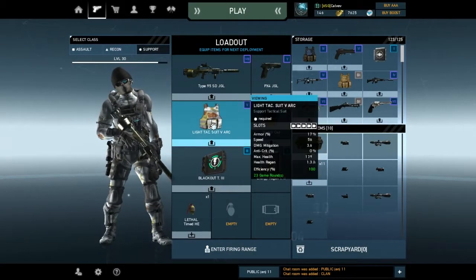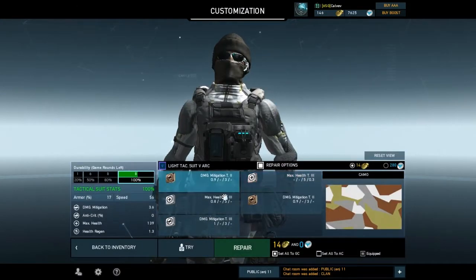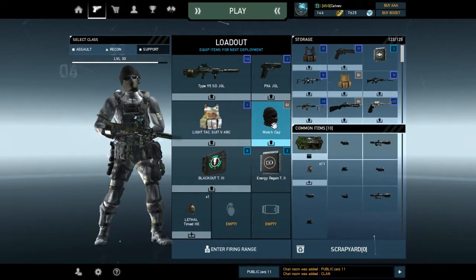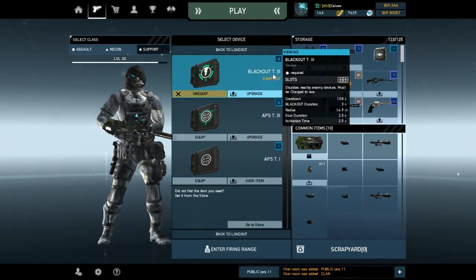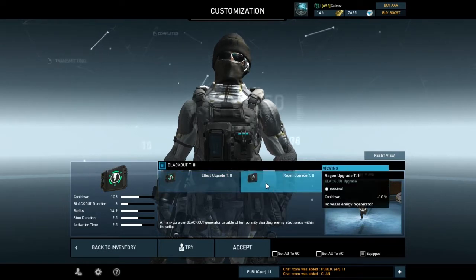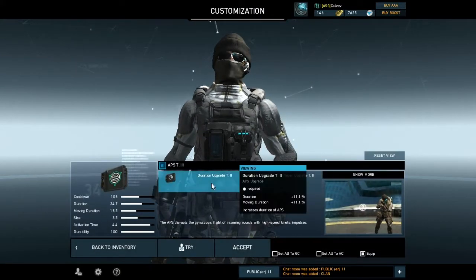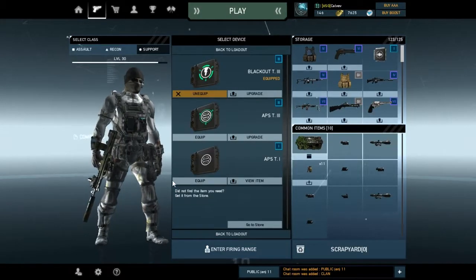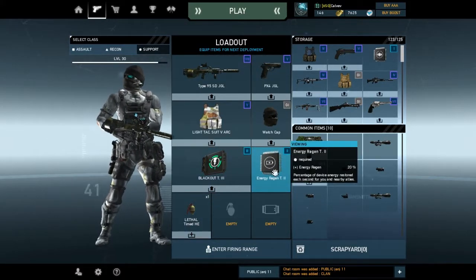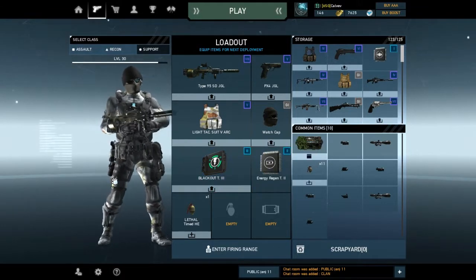For armor I prefer the light armor so that I get a speed bonus to deliver my abilities as far as possible into enemy territory. On my ability setup I have both abilities upgraded to tier 3. For blackout I have the effect upgrade to increase radius and the regen upgrade to speed up recharge. For APS I have the duration upgrade and the regen upgrade. As for passive ability I've also chosen energy regen. With so many energy regen upgrades equipped, this allows the support to throw abilities more often.